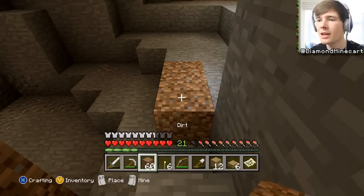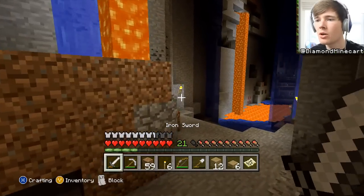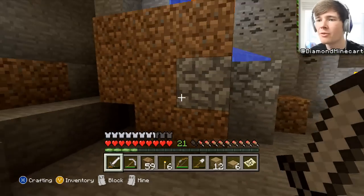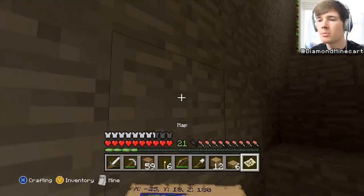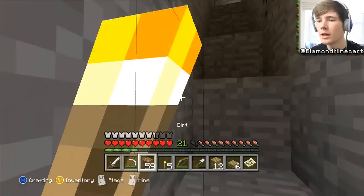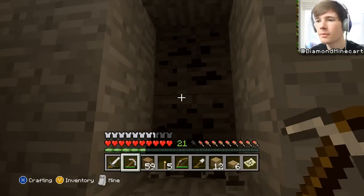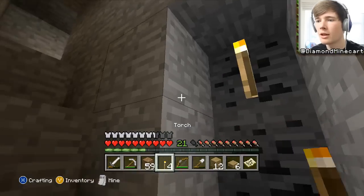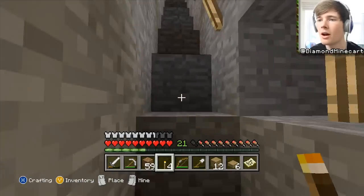Here we are - we have made it to the bottom of this amazing ravine. Look how beautiful it is, really cool looking but also terrifying at the same time. I wanted to grab this coal as well. I don't want to grab that piece because it's right near lava. So basically this is going to be our way down.